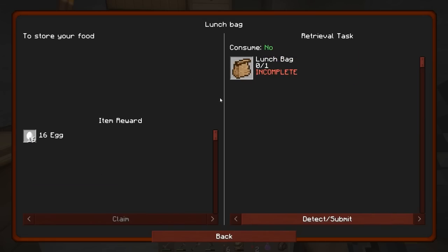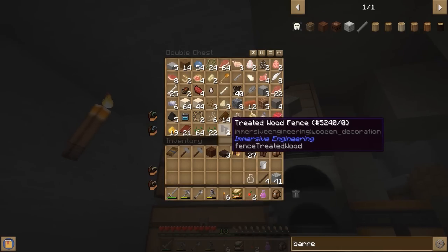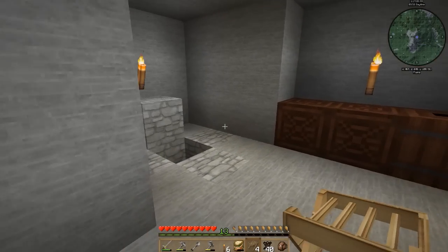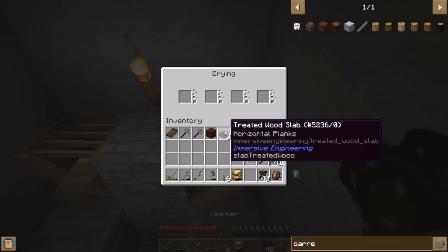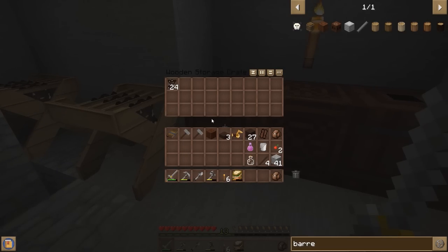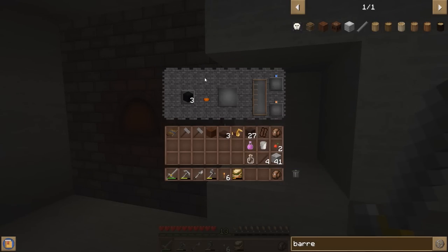I do want the lunch bag — it's going to be a big help for storing and cycling our food. To make it it's a little different than normal; we need tanned leather, which means we need our drying racks back. We'll want to do most of our leather so we can make the armor as well. Let's set these down and set them up — shift click works just fine in those, good to know.